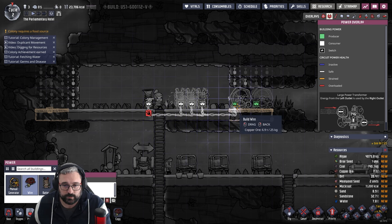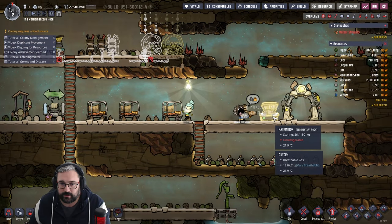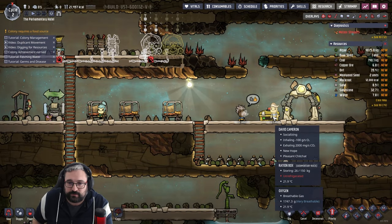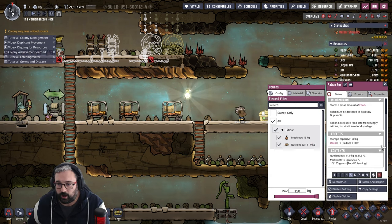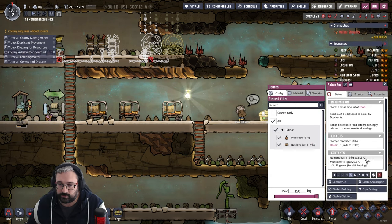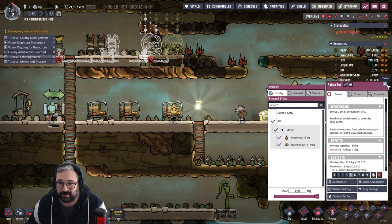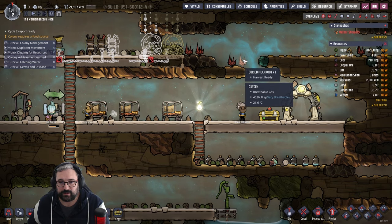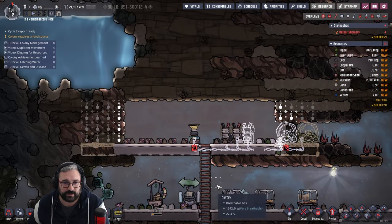Food-wise — oh my god, look how much food they just ate! The nutrient bars have almost run out. There are also 3,136 germs inside the ration box, which is not great. Right, food source is a priority in the morning — we should be able to finish that off quickly.